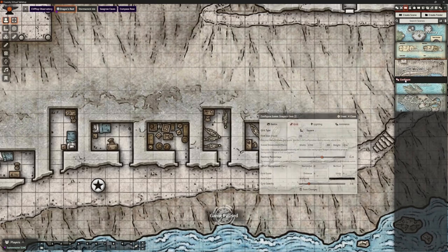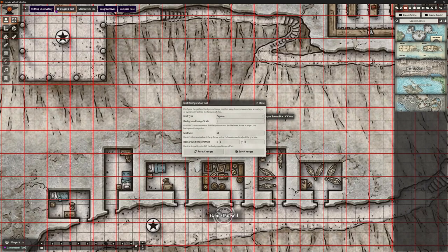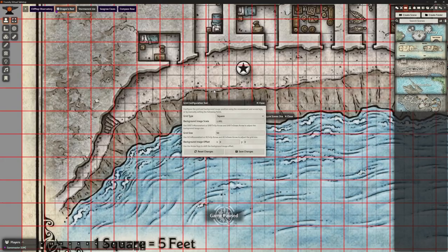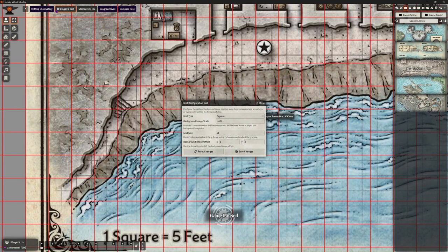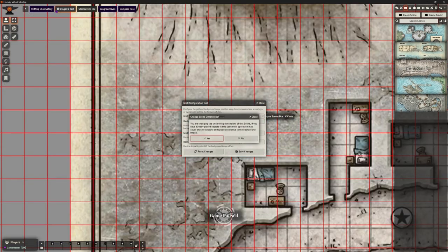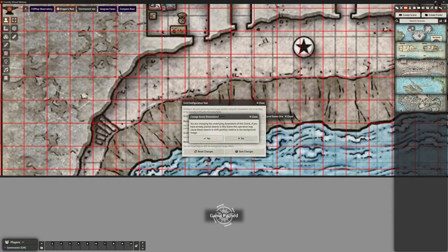We're clicking on our grid configuration tool, which shows the grid in red. We want to align these smaller squares up with the bigger squares — it's a bit easier to do down here where we can see them better. Just a reminder: Shift and mouse wheel changes the size of the map behind. Let's try 1.5 and use the arrow keys to see how that lines up.